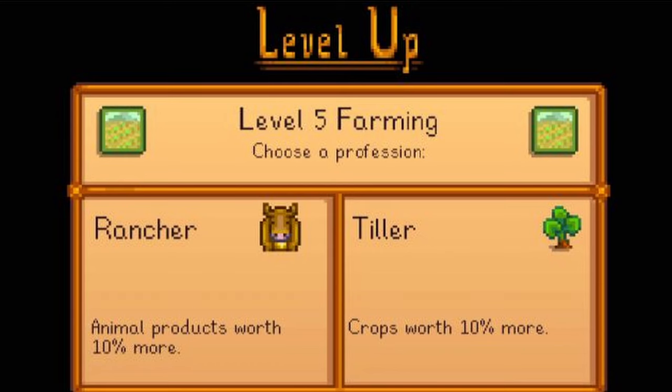Level 5 farming will unlock the rancher or tiller profession. Rancher will make animal products worth 20% more and tiller will make crops worth 10% more. Due to the level 10 farming profession perk, choosing tiller at level 5 is going to be worth it in the long run.